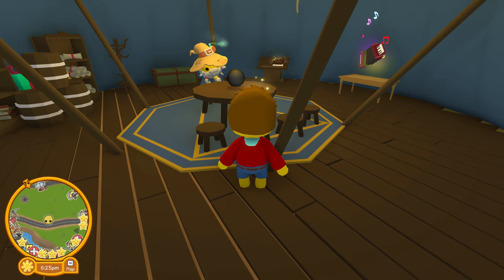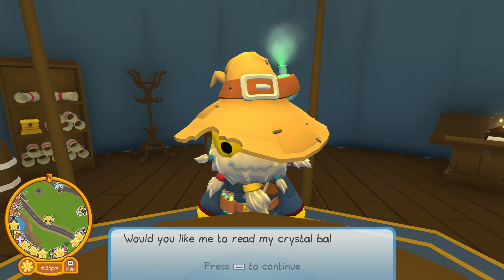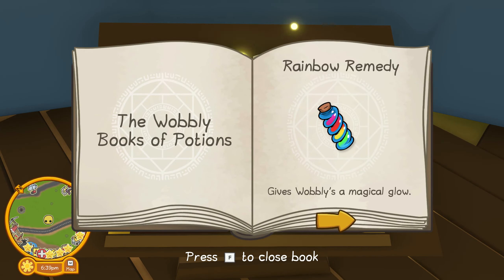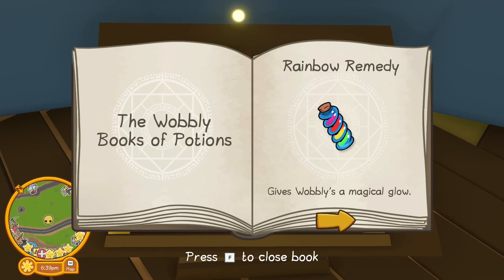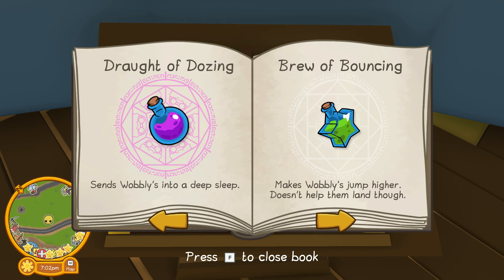Come take a seat. I'm sure my crystal ball will present you with what you seek. Would you like me to read my crystal ball for you? I love this so much — this is the best way to interact. The Wobbly Book of Potions: Rainbow Remedy — gives Wobbly a magical glow. Cranium Enlargium — enlarges Wobbly's head. Cranium Reductum — shrinks Wobbly's head, making it far too small. Brut of Doosing — sends Wobbly into a deep sleep. Groot of Bouncing — makes Wobbly jump higher, but doesn't help them land.